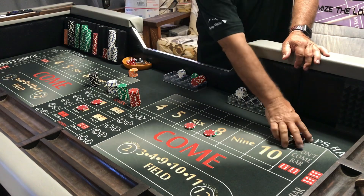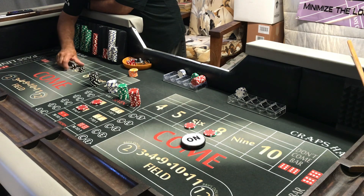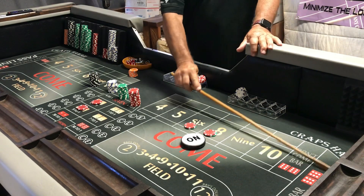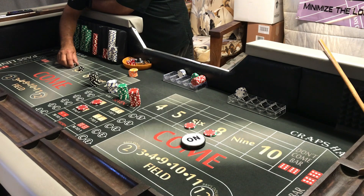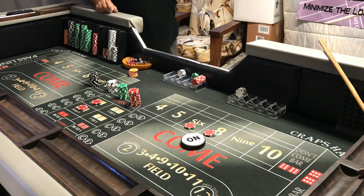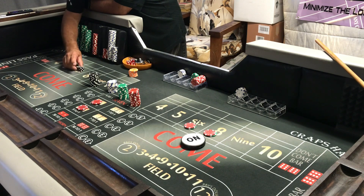Hard eight — not working on the come out so that would have been a nice pay. Back to the four-six, four-six, six-five set. Now when I want those six and eights I'm going to the outside — that's just how the dice is. The dice just know where you're not placing any money.